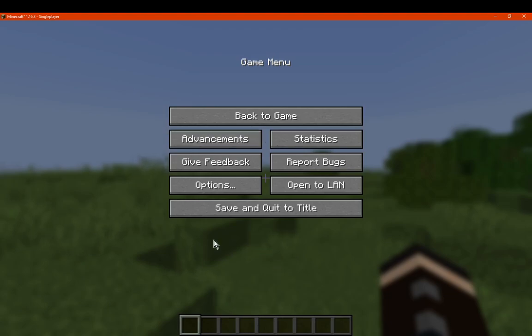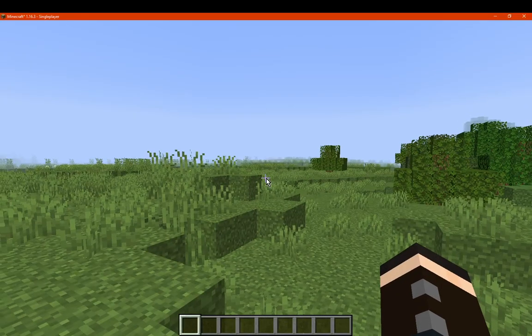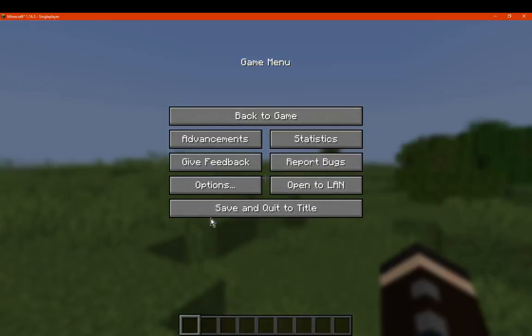The first thing you'll notice when you create a world and go to the game menu is that you will see the blur effect around you. So it's not just a plain menu — there's a bit of a blur to it.